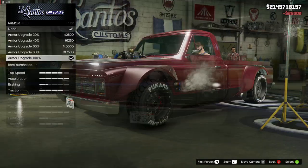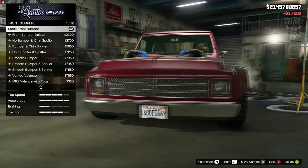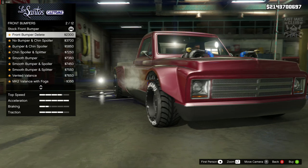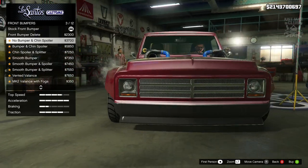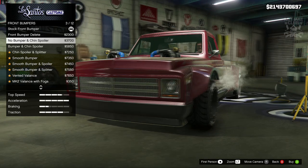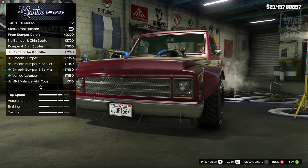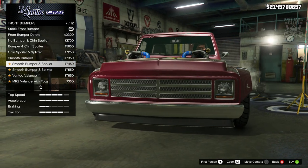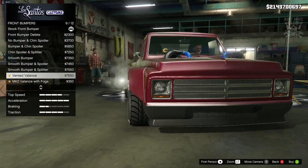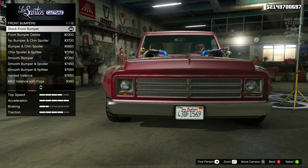Without any further ado, let's get into it. Body armor 100%, brakes — race brakes. For the front bumper, we can delete the front bumper. Same with the chin spoiler — you've still got a bumper there, it's just removing the metal chrome bumper. We get the chin spoilers and you can remove the number plate. With the splitters at the bottom, that looks really odd — not a fan of that one.